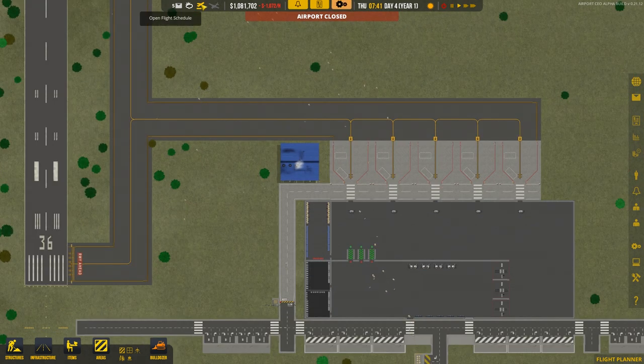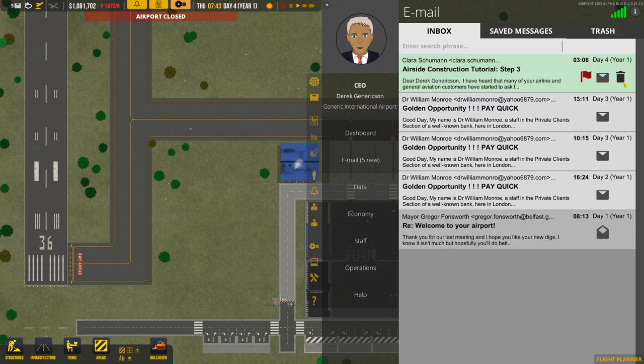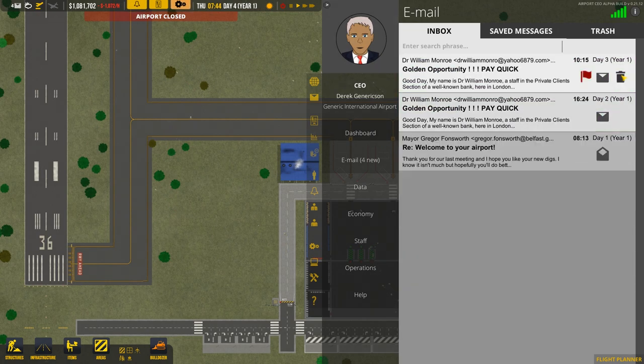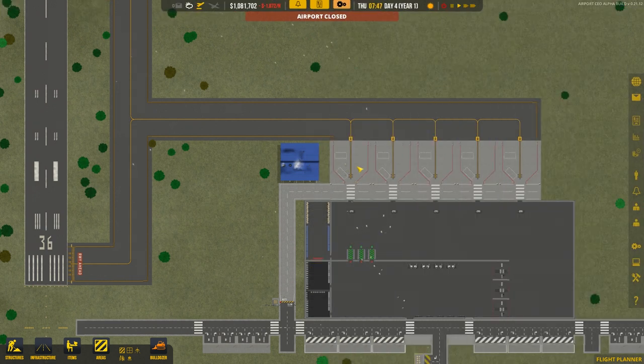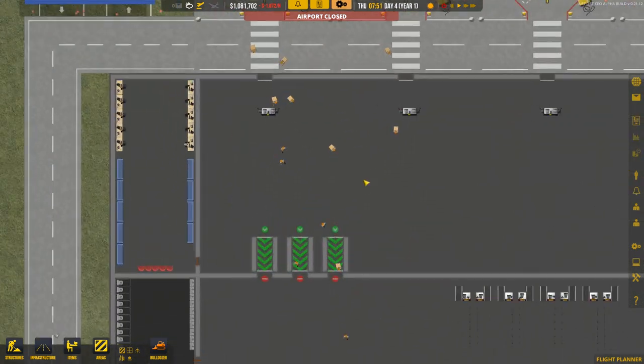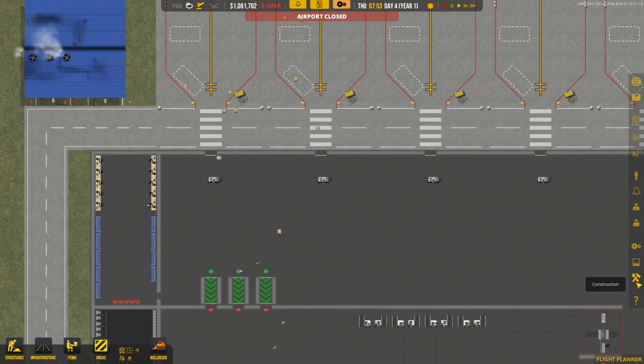But the airport is closed, so probably not best to open it yet. I don't think it's best to open the airport until we get rid of all these notifications. I could open it and get general aviation, but they'd want to be refueled and we don't have fuel yet, so that's not a good idea.